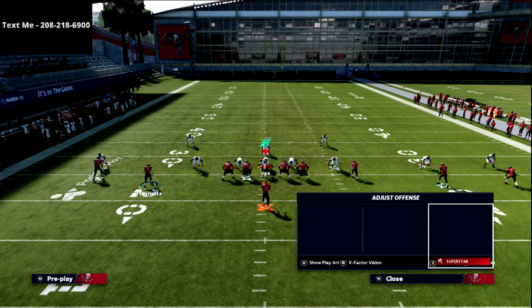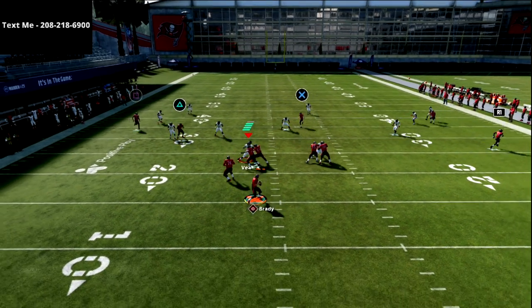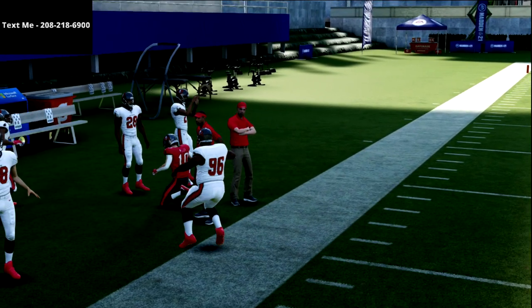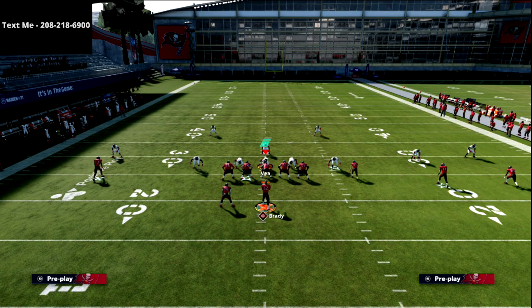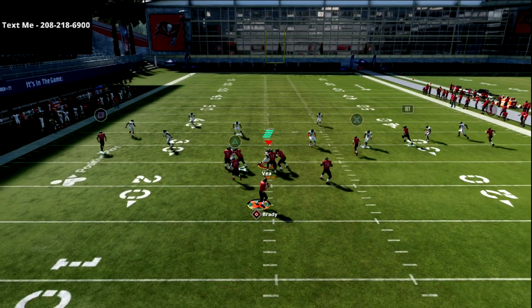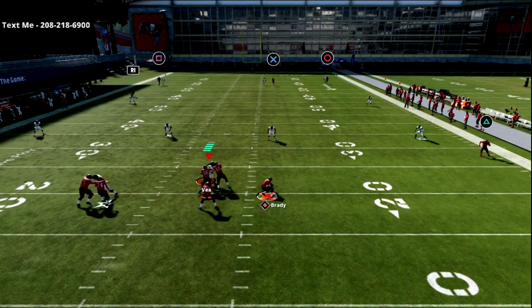From that empty set, it's basically five-wide Y Cross — everything is the same, just from a five-wide set. Look at how that hitch route holds the zones so you can throw the crossing route. Another fun variation, especially with hot route master: you get a really intentional seam read, though the crossers aren't quite as good in that version.